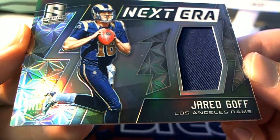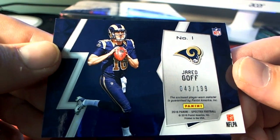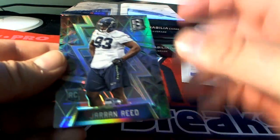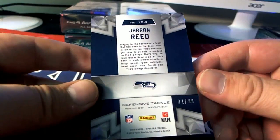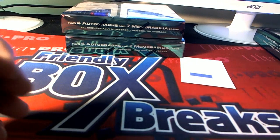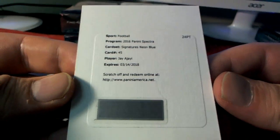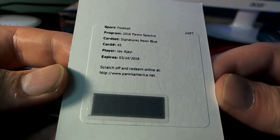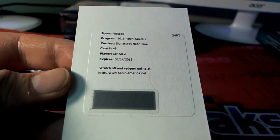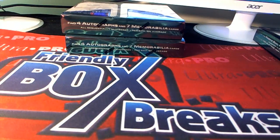Next, Jared Goff for the Rams, 43 of 199. Right there for Rams — Eli S. coming out to you. Jarron Reed right here, Seahawks, 1 of 99. Nice number on that one. Seattle — got to go out to Ron. Here we go, we got a Signatures Neon Blue — J.J.I. right here for the Miami Dolphins. Yes sir, good old Miami hits in this a lot. Who has the old Dolphins? That is David F. coming out to you.